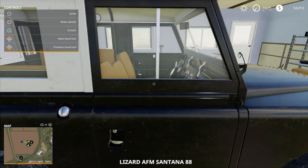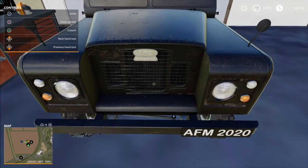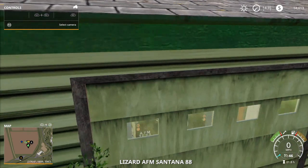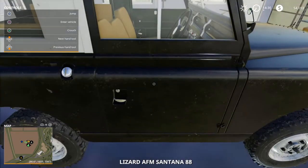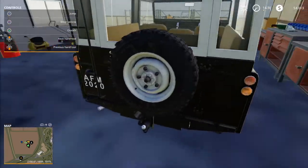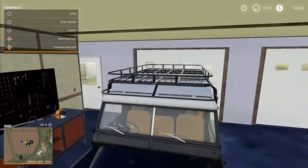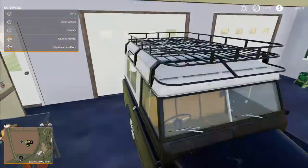Okay, so this is the newest car thing. I know it's a little dirty — I had it out in the field playing with it for a while. It's the Lizard AFM Santa Ana 8088, and it's really, really nice. It's got a little bit of room in the back, it doesn't open, it's got a ladder and a luggage rack — you can put wood up there and all that. I'll show you the suspension on this, it's crazy. You can put tie-down stuff up there, and it is a right-hand drive.